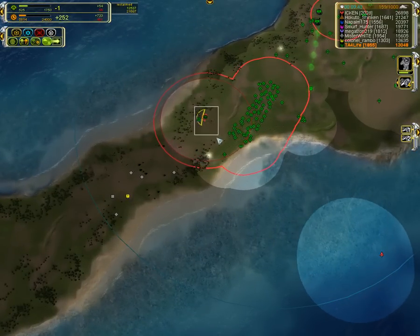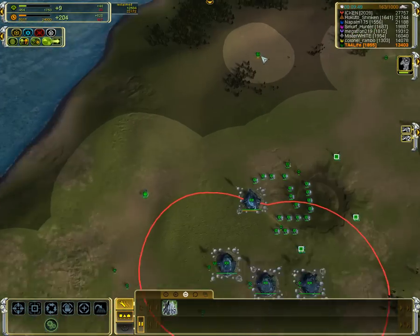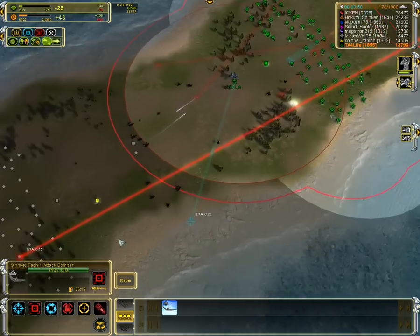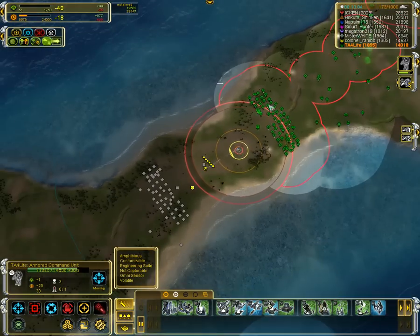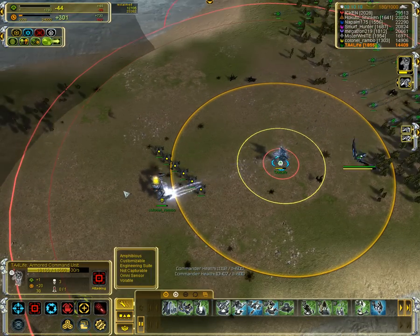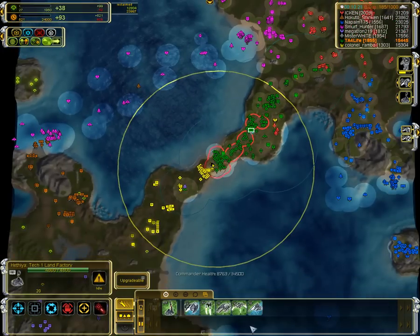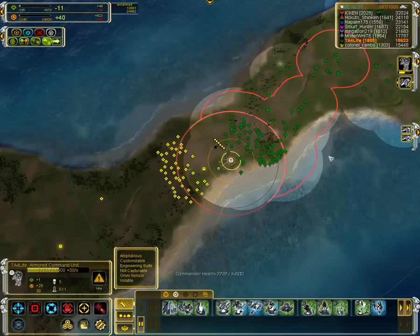I'm going to get that bomber up front — I want to see exactly what's happening. I've got a total of four mass structures, so pretty low; probably can't afford another one. These bombers with splash did great damage. So what's going on here? A wall from Rambo and a Tech 2 point defense — got to take that out. That's a Tech 2 radar — that's a great target, go ahead and take that.